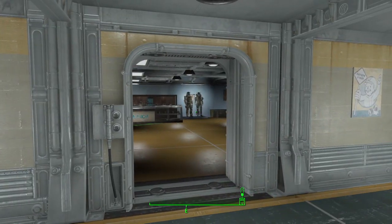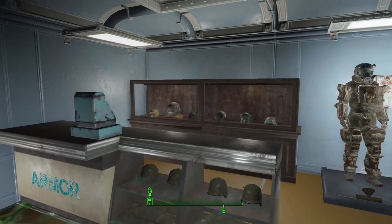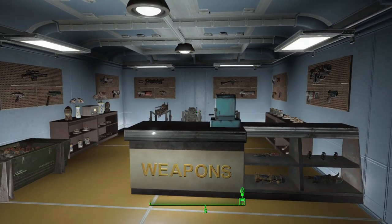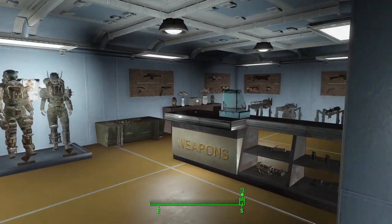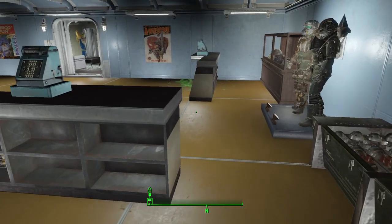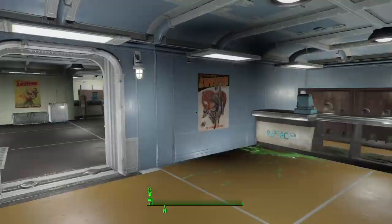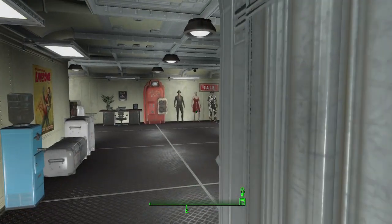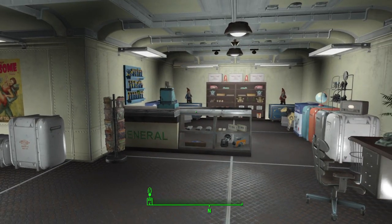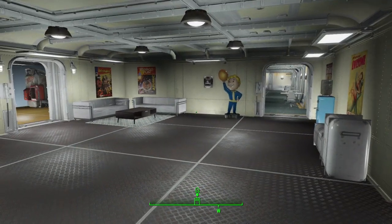Here we've got our two trading rooms. First is our armor and weapons room with a variety of items on display — armor on mannequins and a weapons vendor with lots of weapons on the wall. He would normally be stood there selling weapons, defensive devices — we've got a load of mines, missiles, and melee weapons on display. Our second trading room has clothes on display, a general store with more items, a load of magazines, a bobblehead display, and toys and things people can buy.